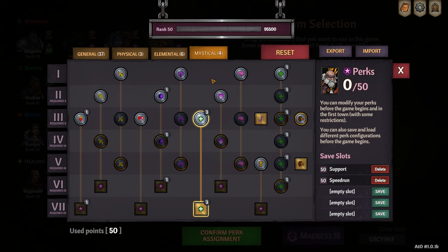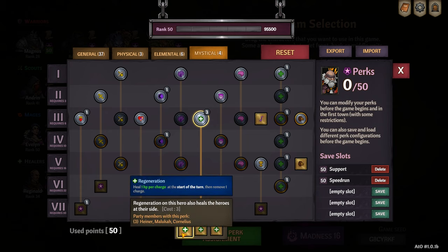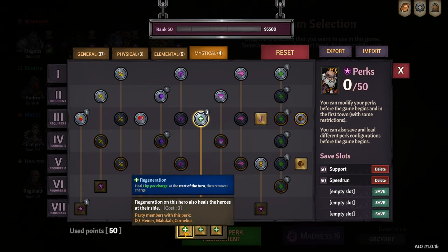On the mystical page I put points into regeneration so that my regeneration stacks heal people either side of me. This is because I run a lot of decks that use healing reins and regeneration like pray of healing upgraded, so I want to make sure I can get some extra healing for the team.